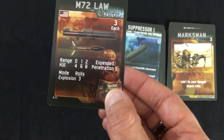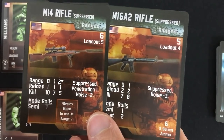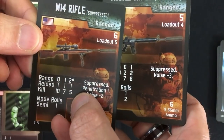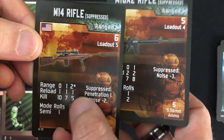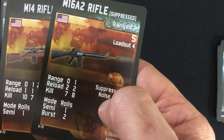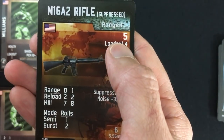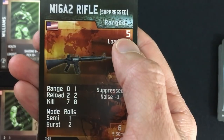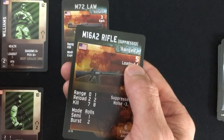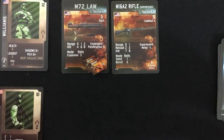That's six of my 16 points and six of my 11 loadouts. I said I wanted my main soldier to have better range than my squad. I've got two options: an M14 sniper rifle that can do devastating stuff at one or two range away but is terrible at close range, or an M16 A2 rifle. I think I like that one — the sniper rifle makes too much noise. Note that some things have a different loadout value than their cost. Using five more resource points brings me to 11 out of 16 total, but it's only four loadout, so I still have one loadout left for Williams.